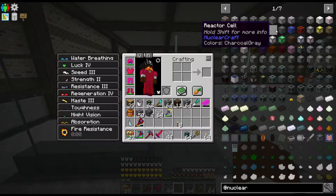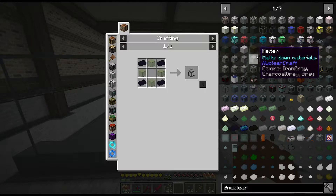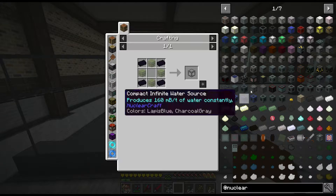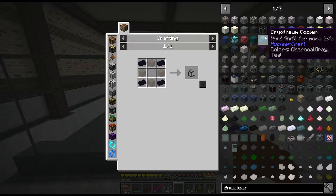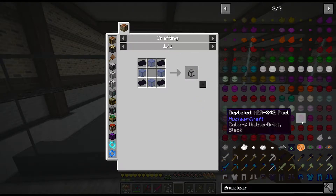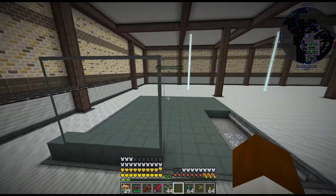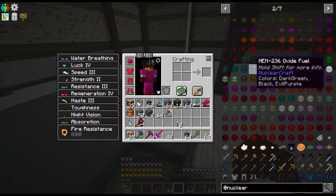We've got to start making reactor cells, which is easy, but then we have to start figuring out configurations. It's a major balance between cooling and fuel — all this stuff is fuel. Some of the recipes I can't even figure out how to make; it's insane. It's going to be a big learning experience, but I know enough basics to get us going.